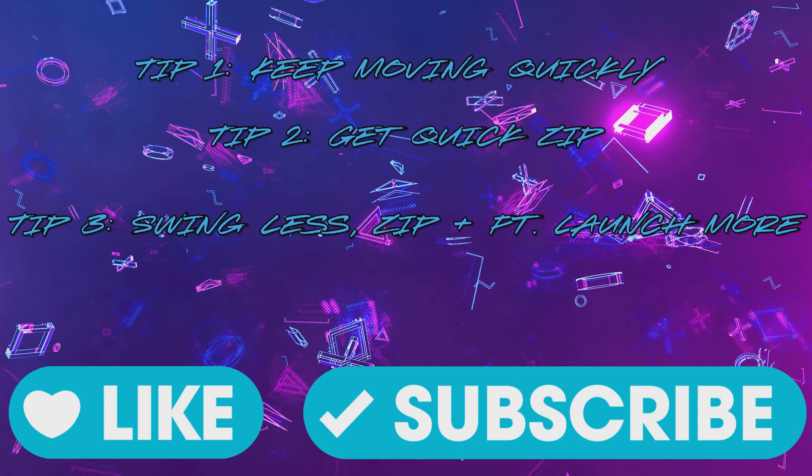Tip 3: swing less — zip and point launch. There's only a few times that I swing in this tutorial. Mostly I'm zipping, which is X in the air; double zipping, which is X again; and point launching, which is L2 and R2 on your controller.